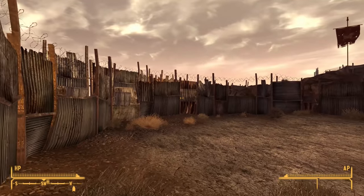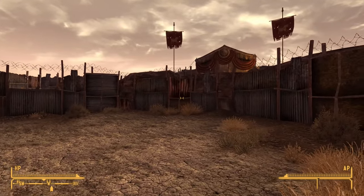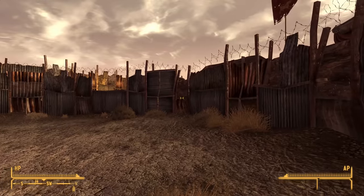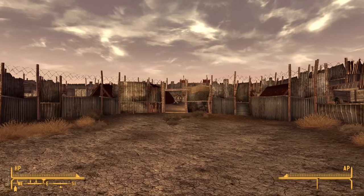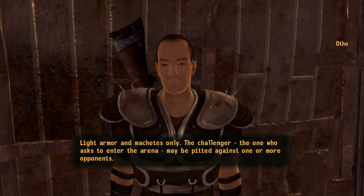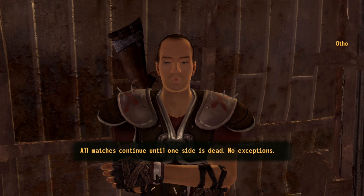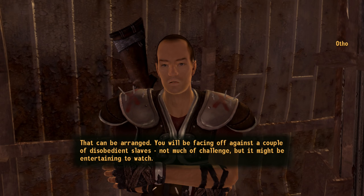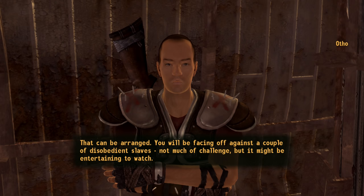Here's something I've been very much looking forward to. As I'm actually playing a male character on this occasion, I actually get to fight in the arena. The Legion is very firm on this — there's no speech check you can use to fight in the arena as a female character, it's just not allowed. But as a male character I actually can, so we can do some arena fights on this playthrough. Light armor and machetes only. The challenger may be pitted against one or more opponents. All matches continue until one side is dead — no exceptions. I'd like to fight in the arena. That can be arranged — you'll be facing off against a couple of disobedient slaves.